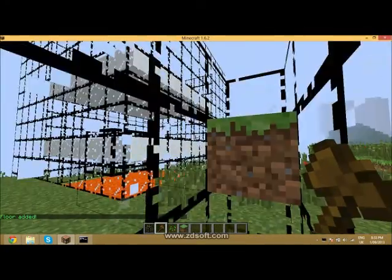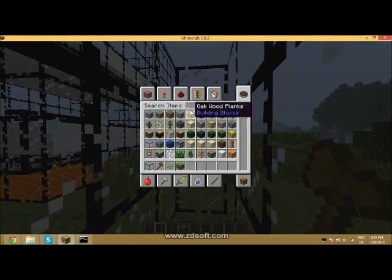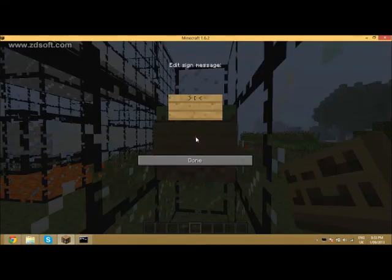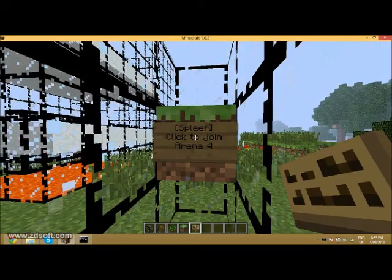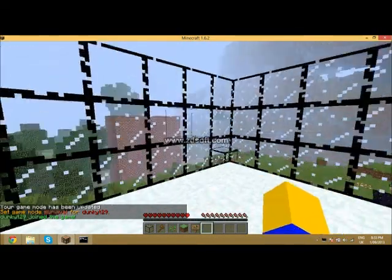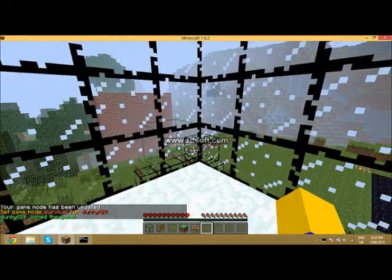I'm going to put on this last block the sign that you put when you're going to join — to join the lobby. You just copy what I write: 'Spleef' with a capital S, then 'click to join', then 'arena', then 'pool'. Then do slash GM survival, and I hit the sign. And while I'm in Spleef arena, as you can see, we've got the little grass block down there.